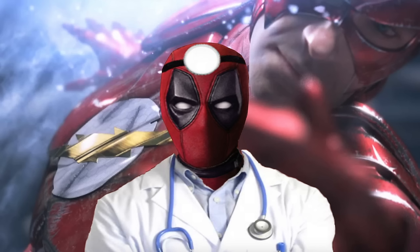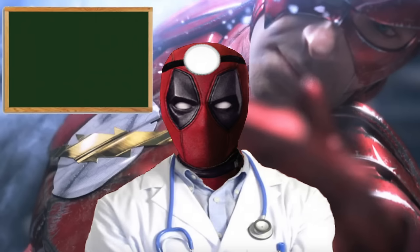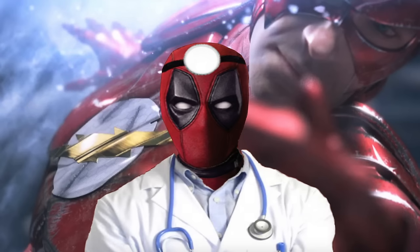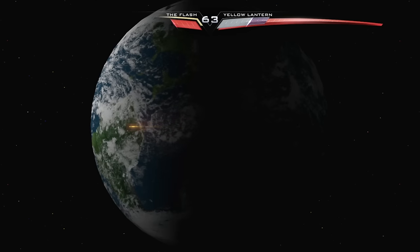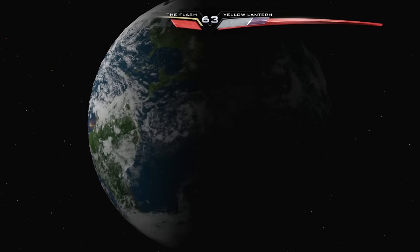Alright, so first, let's figure out the numbers we're going to be using in our calculations. Now, if we check out the animation for the super move, then counting from when he punches someone to when he returns from his round-the-world trip and punches him again, then The Flash is running around the planet in about 7 seconds. Alright, so now let's take a look at the actual path The Flash is running during this animation.